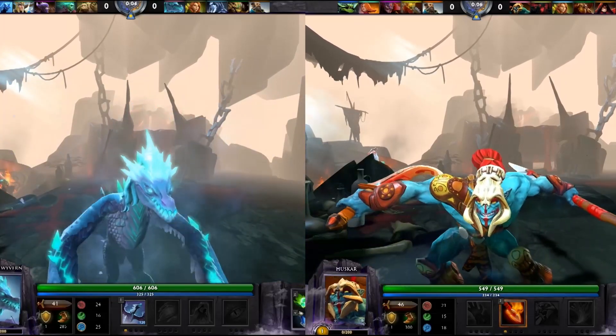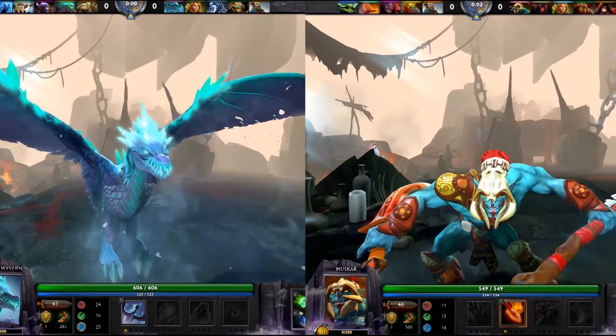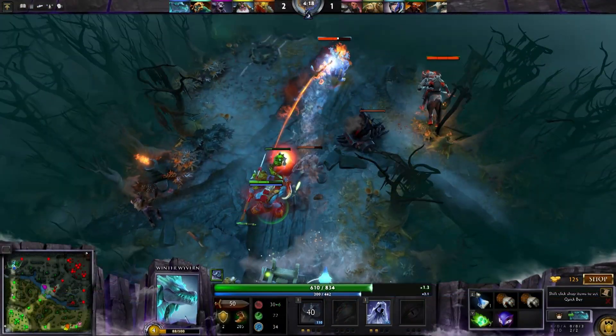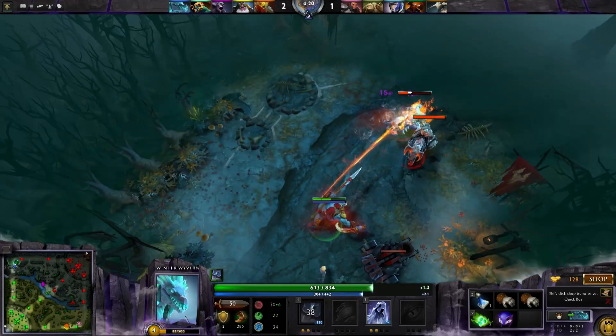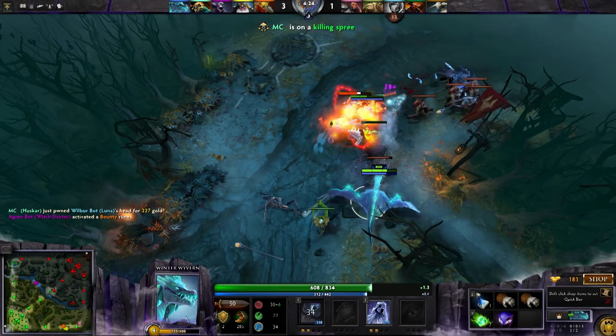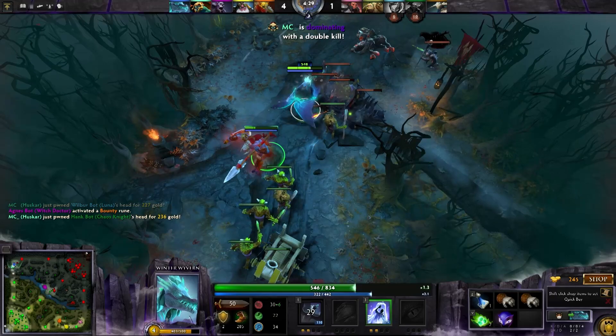Winter Wyvern is an excellent lane partner for Huskar. This is a natural position 5 pick, so she doesn't need to take any of the farm, and can focus on healing up Huskar, stacking neutral camps, and helping secure kills with her slows. Each time Arctic Burn comes off cooldown, you should be able to get a kill or send someone back to the fountain with minimal effort. The added range from it also allows you to initiate from the shadows and stay out of danger.